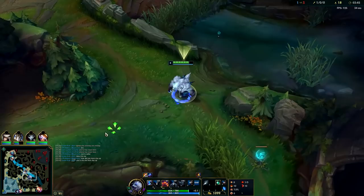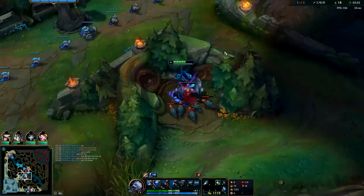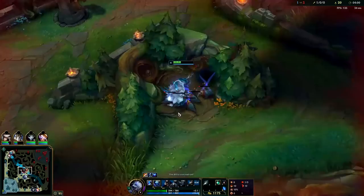Kane is going to get absolutely trashed if he tries to fight me solo. I don't know what he's doing. That was unfortunate though — I'm getting minion blocked by the Raptors, I can't get around them. Galio's getting ganked, I think he should be fine.